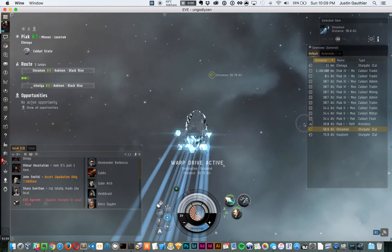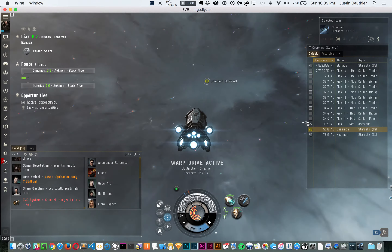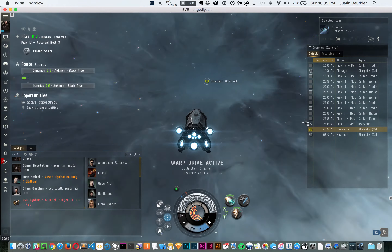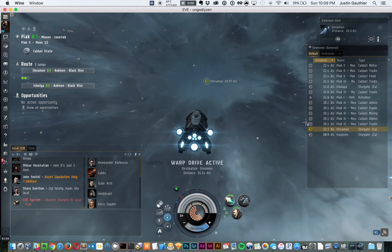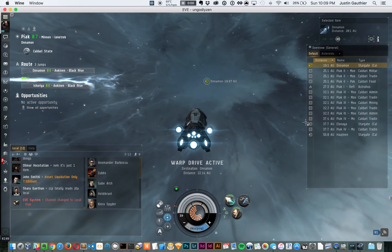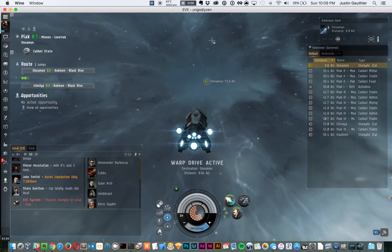Smooth. And that whole time no one can lock me because I'm only uncloaked for that brief second, and then I'm cloaked so no one can lock me. When I uncloak I'm already aligned and ready to jump or warp. So that's my process.